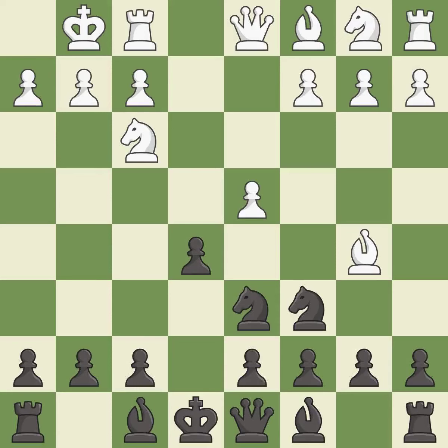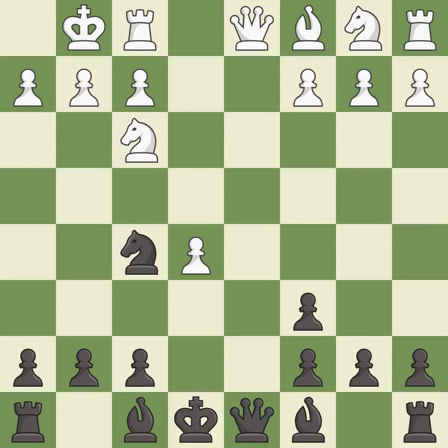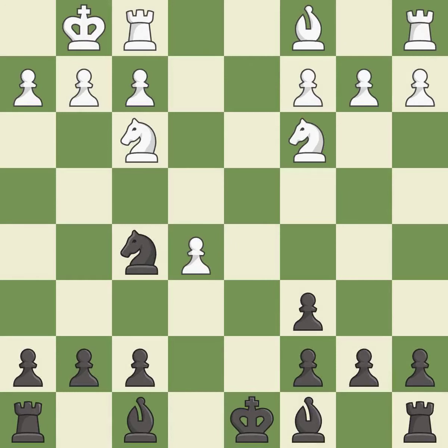Nd6 retreats the knight to a central square where it attacks the bishop on b5. BxC6 captures the knight and forces black to double the c pawns. DxC6 captures the bishop, opens up the d-file, and allows the light-squared bishop to develop. DxE5 captures the e5 pawn, attacks the knight on d6, and controls the f6 square. Nf5 moves the knight to an active square where it controls d4. QxD8 trades queens and stops black from castling. KxD8 recaptures the queen. Nc3 develops the knight toward the center and controls the d5 and e4 squares.